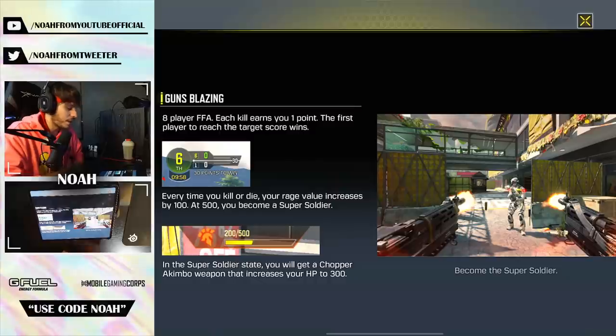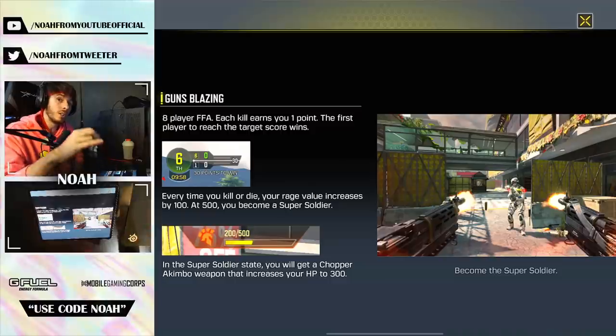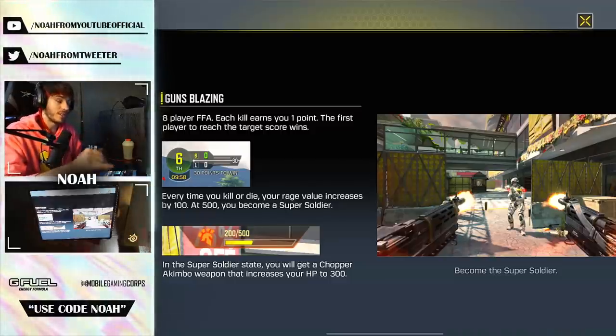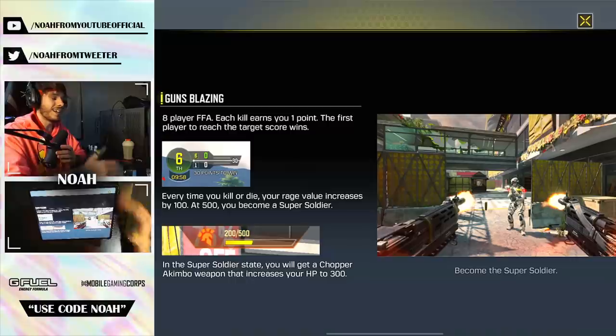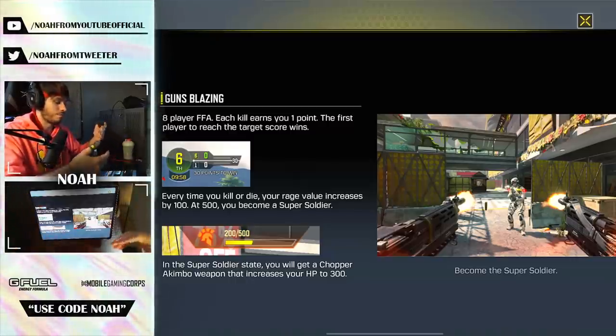Here's the catch that makes the LTM super fun: every time you kill or die, your rage value increases by 100. At 500 you become a Super Soldier. In the Super Soldier state you get akimbo chopper weapons, your HP increases to 300 — three times the standard amount — and you have dual-wield LMGs, which is super hype.